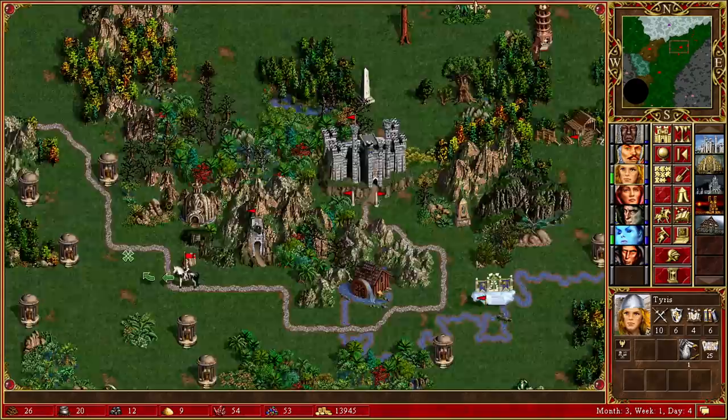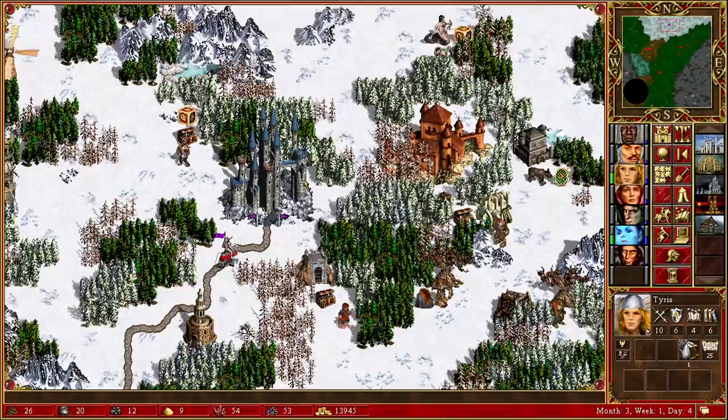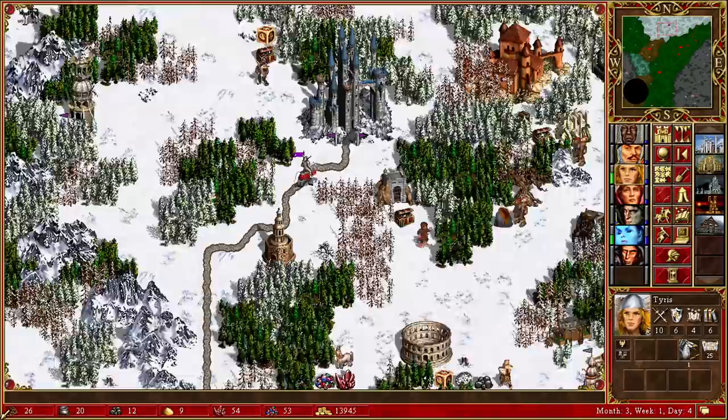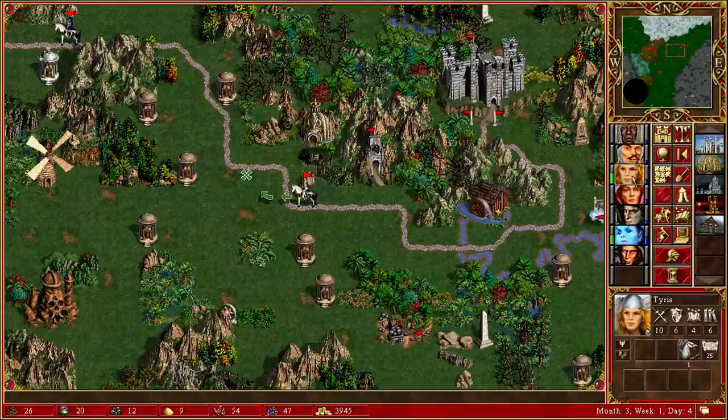My plan was to take the Tower Town, build it up to level 5, get the Library, and try to get as many good spells as possible — including Resurrection. Unfortunately Damacon proved a lot stronger than expected, so that's not going to work. Let's go for two archangels here, end the turn, and see what happens.